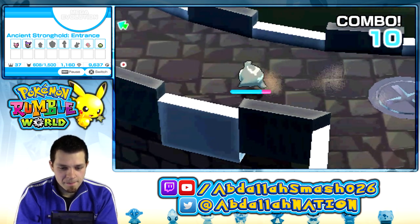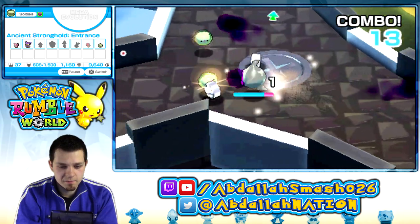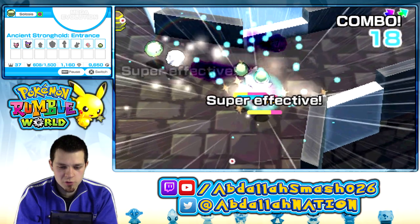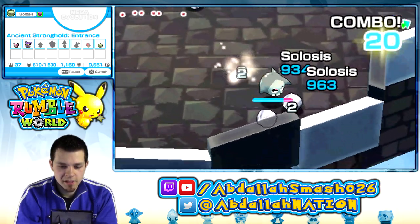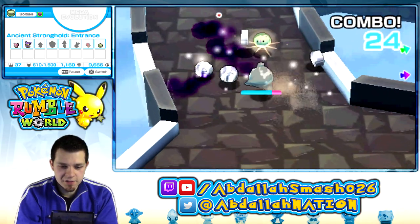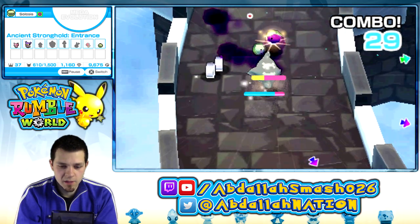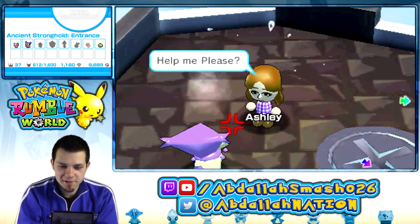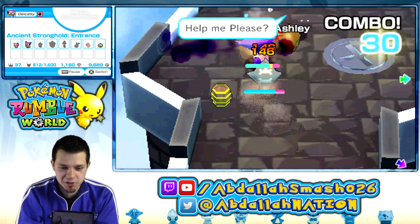What's next? Solosis. Where is Duosion — right? Its name is Duosion? Boom, boom — got him. Look at all that money coming out. Solosis — catching him. I wish I didn't have to pick up the Pokemon, I wish they would just be there. Ashley, I got you. I'm going to keep on hitting this cat.